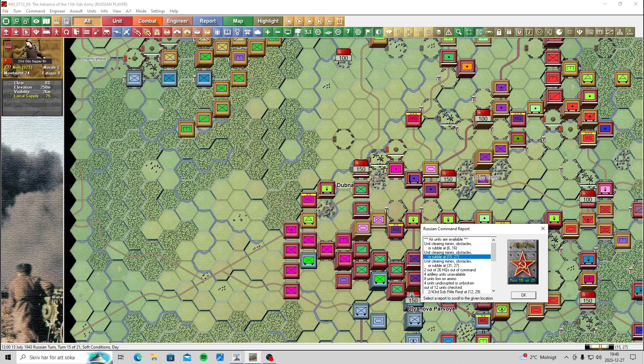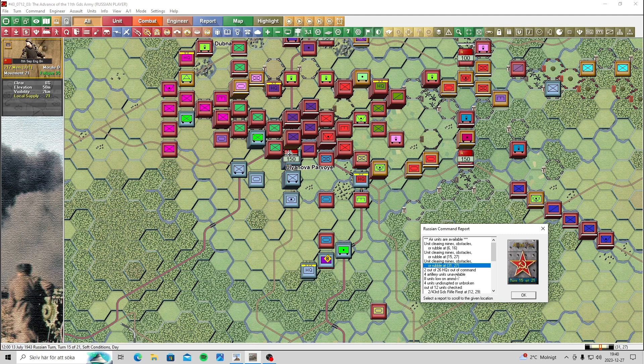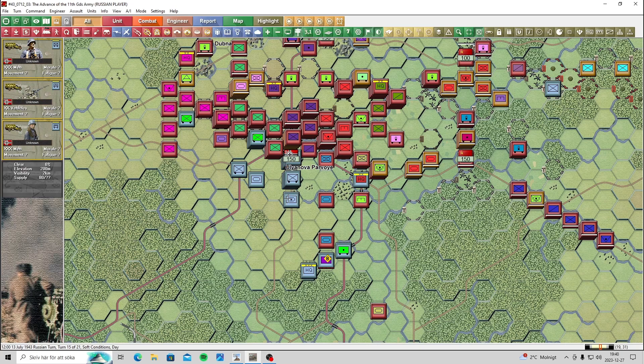Okay, they cleared mines - they cleared something over there, that's good. Two out of 26 headquarters. This has been very good for being in Panzer Campaigns and playing the Russians - they usually always have over half their headquarters out of command, but this has been very low actually. And we have some 4 out of 12. Disruption is always a problem playing the Russians. He's pulling back a bit - he's got lots of disruption in his forces there now. He still has that powerful force there.